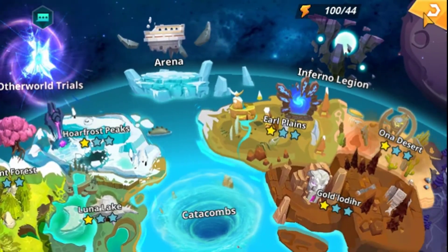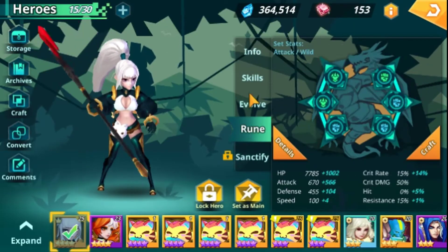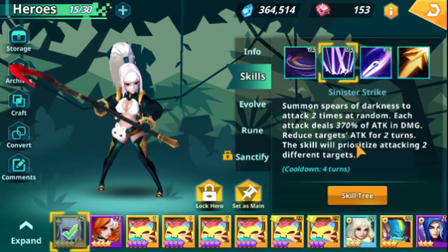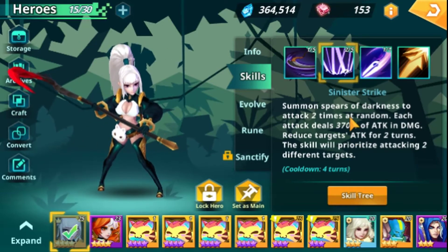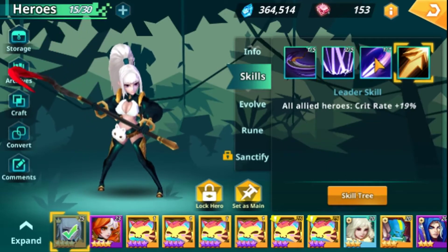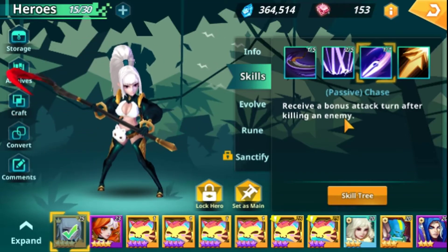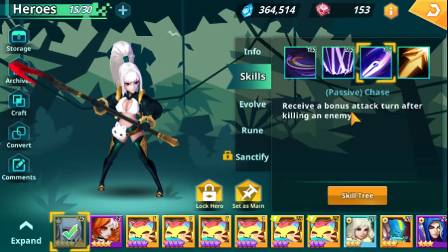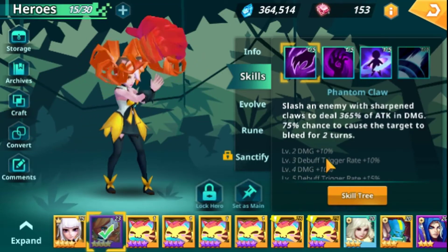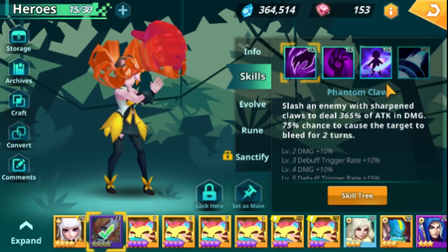You can equip runes on heroes. The skills are really interesting — some can really affect the tide of the game. For example, the passive skill 'receive a bonus attack turn after killing an enemy' means if the Angel of Death is strong enough, she can chain kills and take all the turns. You have to study the synergy between heroes.